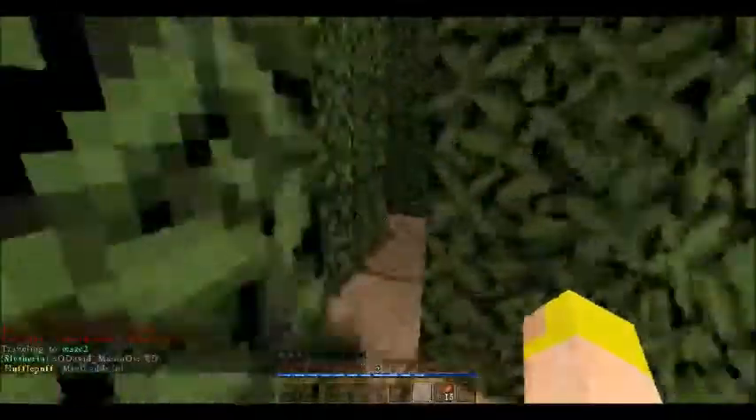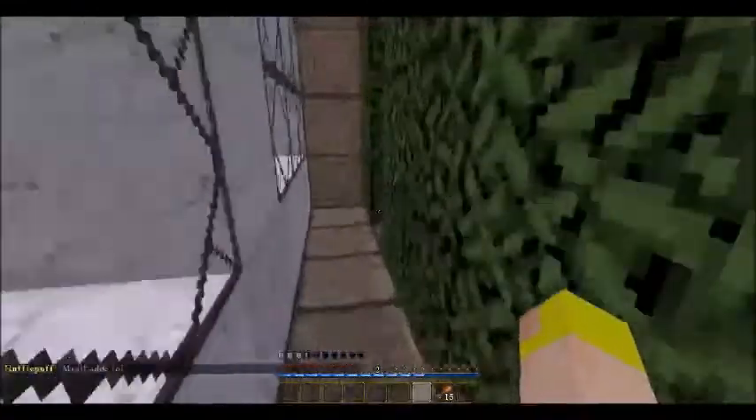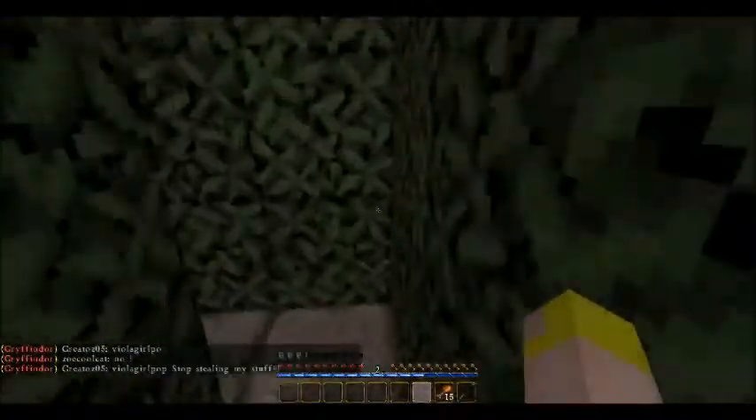All you gotta do is just go through the maze. It's easy — it's mostly staying to the left. Look for the diagonal stuff like right here, that's when you know you're going the right way. Just stick to the left, that's it, and you get three sickles.